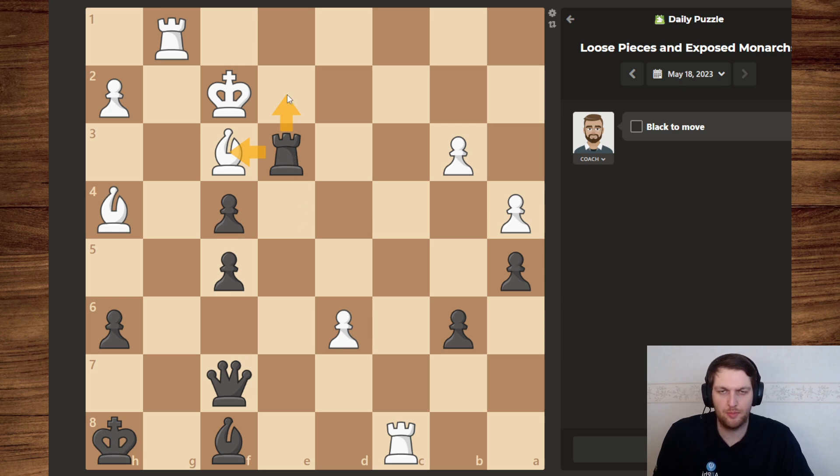Now, if we move up, then the king can just take, and no matter what we do, the king can just move back. Because if we gave this check, then the rook can even take our queen and we're even further at a disadvantage.